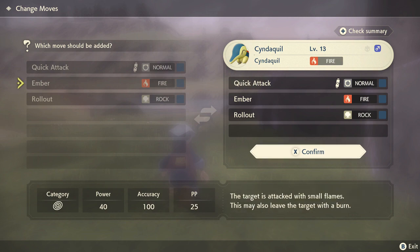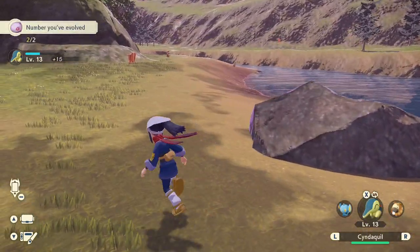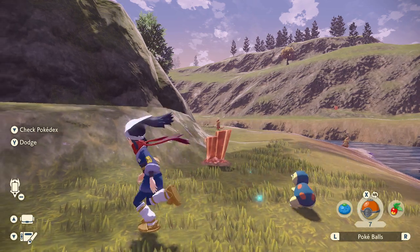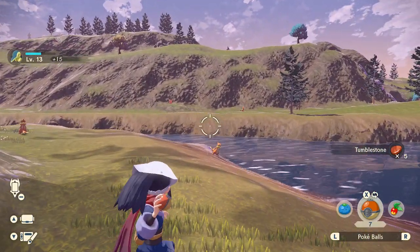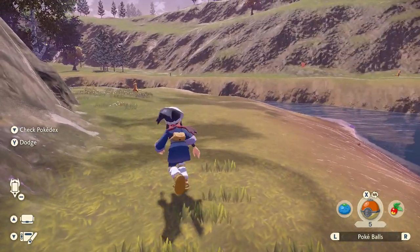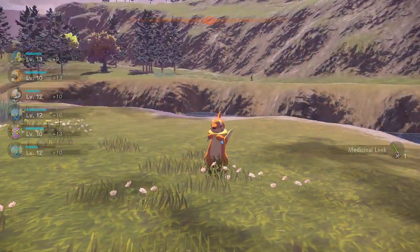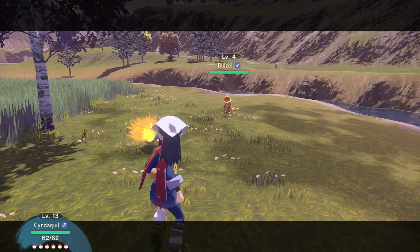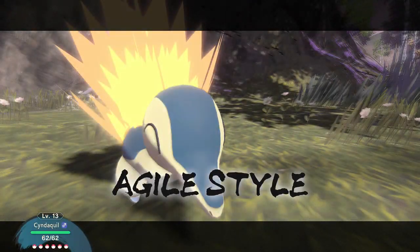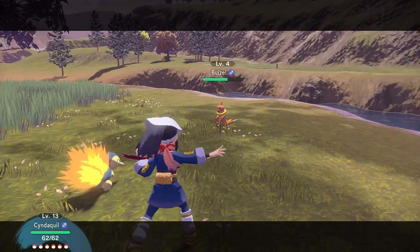You can also change moves. Our Pokemon now has Rollout. I'll do a quick style Quick Attack — it deals less damage, but it completes more tasks. I really really want to get the shiny charm as early as possible. Spoilers: you get the shiny charm at research rank 10.